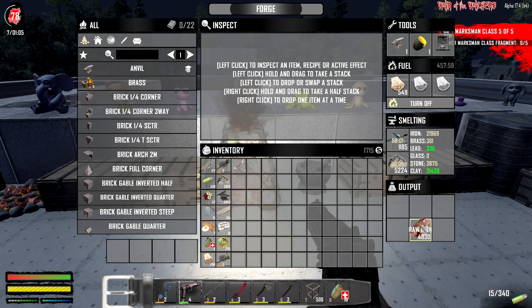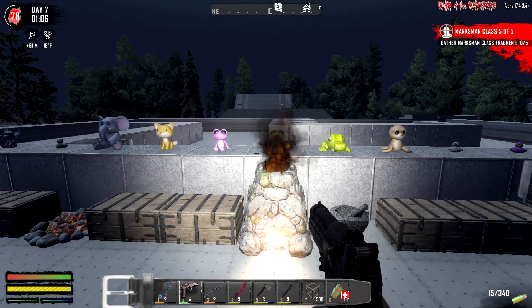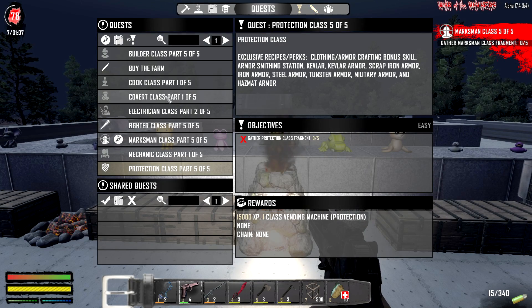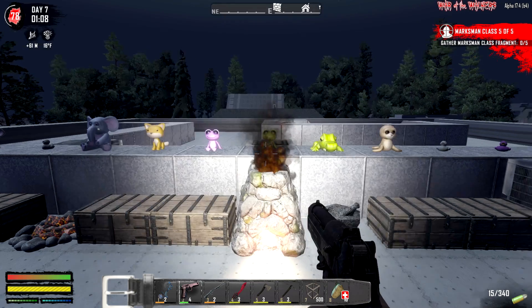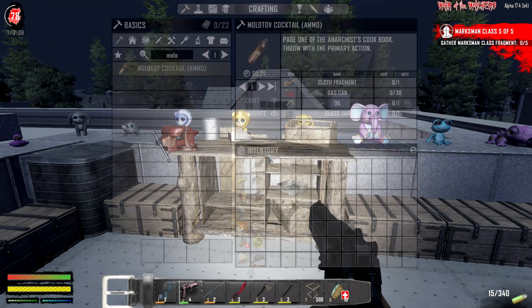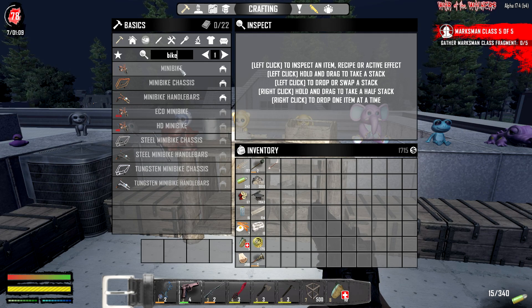We're gonna make some more jars, make ourselves a few molotov cocktails. I want to check out - we have a mechanic here which is one we need to craft a bike chassis and bike handlebars. So I think we can make that. For the bike, I'm gonna need to do it ourselves here. Let's see: handlebars, bike itself - I think we might need to be in there.